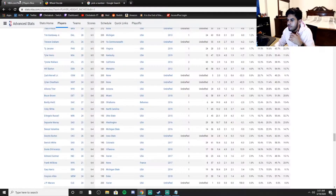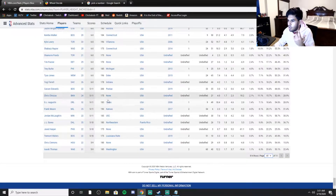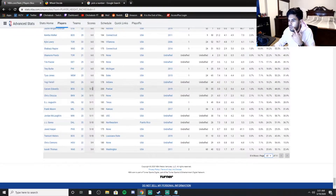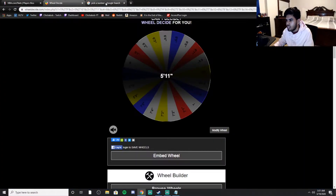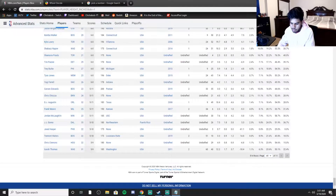5'11 — there are 5 players here. DJ Augustine is probably the best pick here, or Carson Edwards — he's been hooping this year. We get number 3: 1, 2, 3 — we actually get someone I wanted. That's fantastic. I don't even know what I'm saying — I'm just blabbering because I'm disappointed with our team overall.